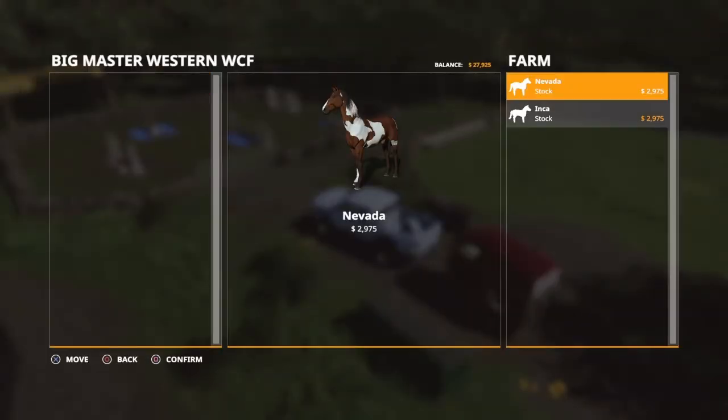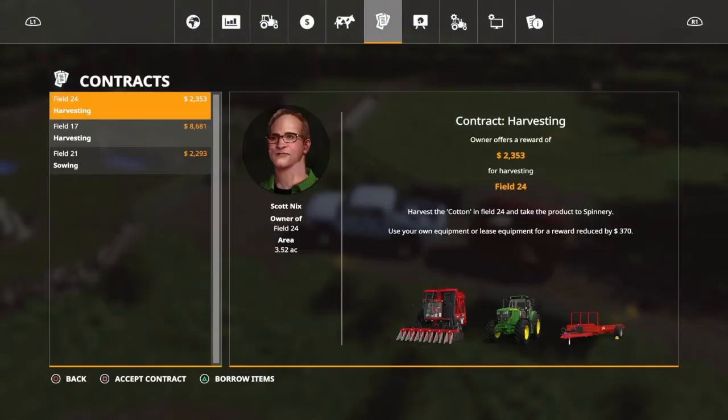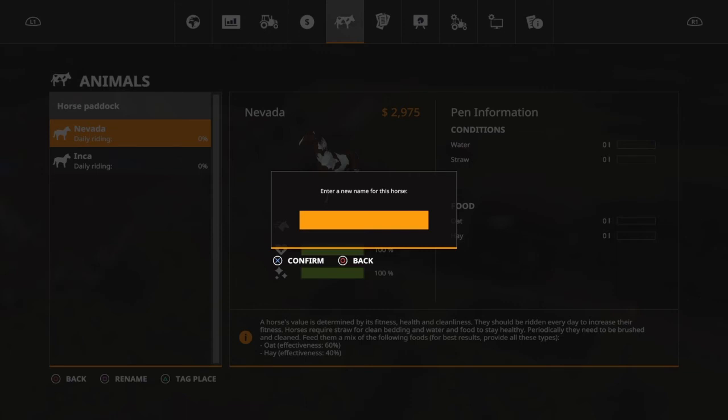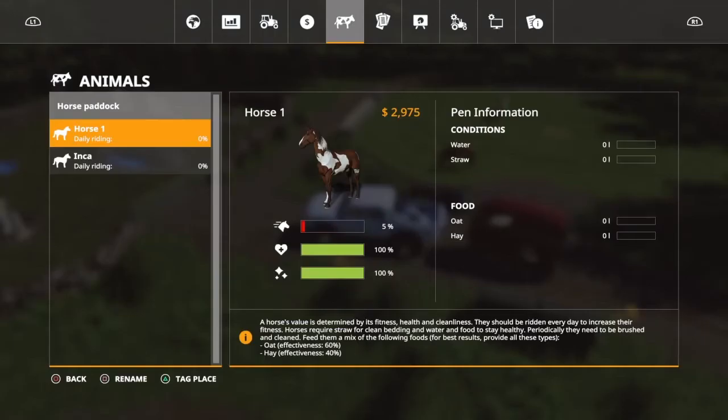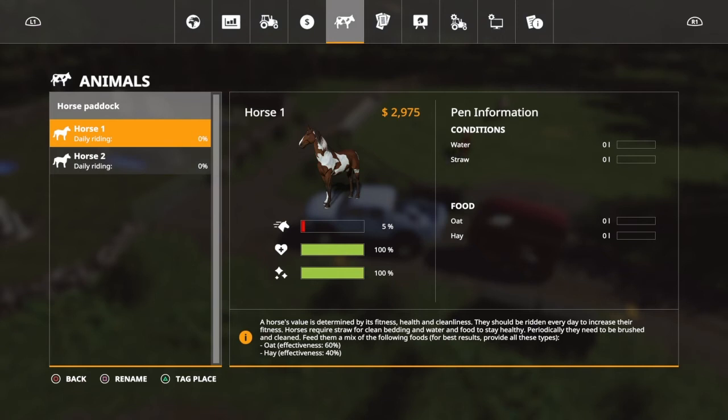Right now their names are Nevada and Inca — I like Nevada. We're going in and they don't have feed yet so they're not going to be healthy or happy. We have water, and we can buy oats, hay, and straw. We're going to be baling today in this episode. Going to rename them — Horse One and Horse Two for now.